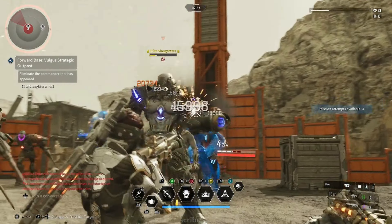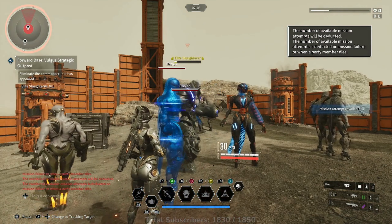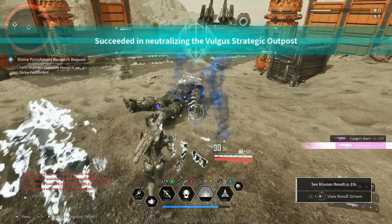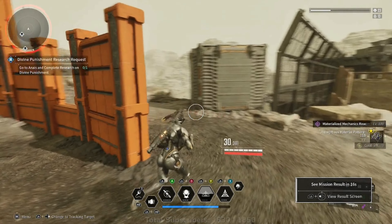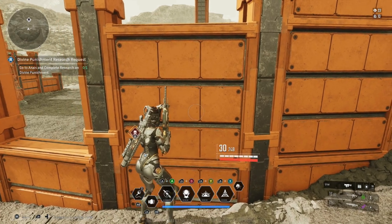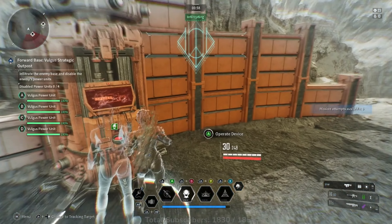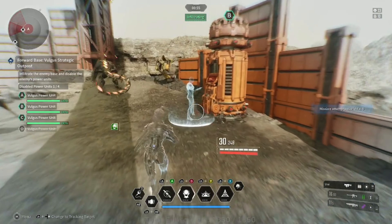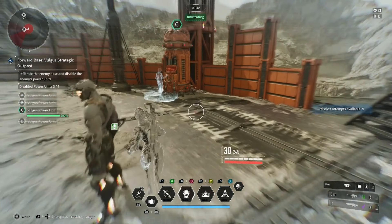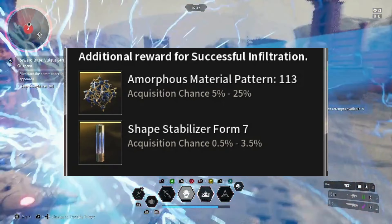While scrolling through the rewards, you'll notice they're broken into two sections: the main reward, which you always get from completing these zone recon missions, and at the very bottom there is an additional reward for successful infiltration section. This usually includes two different items — a rarer amorphous material and another chance at a shape stabilizer form correlating to the zone. For Hagios, that'll be Shape Stabilizer Form 7, and so on for other zones. Without any preparation, you will get the lowest acquisition chance for those materials.